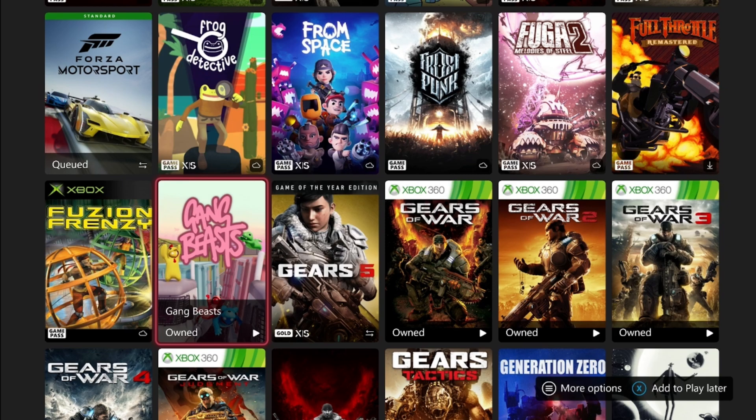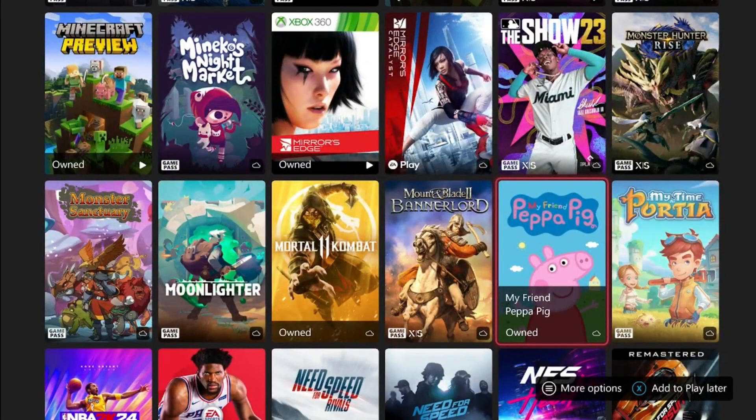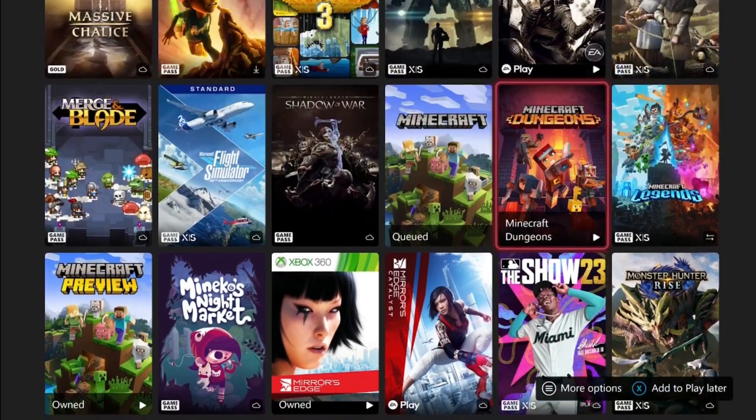Next is a fan favorite — Peppa Pig: My Friend Peppa Pig. It's been on Game Pass for a couple of months now. You can do this in about an hour and a half too. It's super repetitive but nothing terrible, and you could get it done in one sitting just like Bluey.